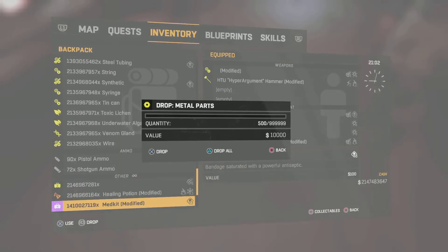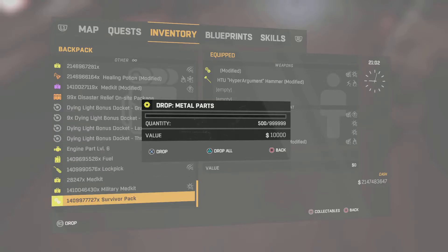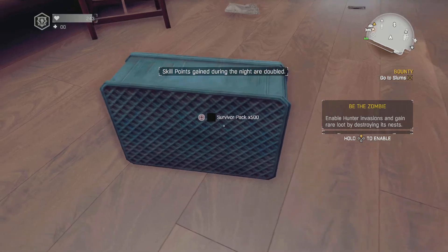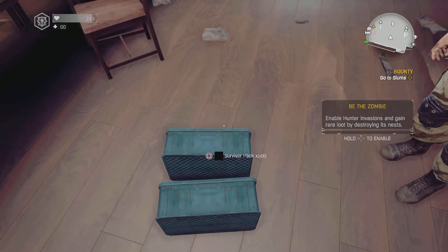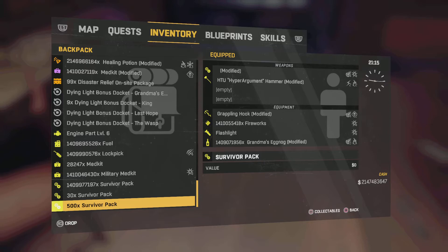Now what you want to do is go to something in your inventory that you want to drop a stack of. We'll just do survivor packs since everyone loves survivor packs. Remember to hit X — so I'm going to hit X and I should have 500 of them drop instead of 30. There you go, 500 survivor packs. Watch — I'll drop a regular one, it only drops 30. You got 530, so you know it works. Pick it up — it's back in your inventory.